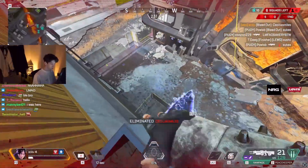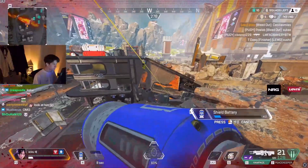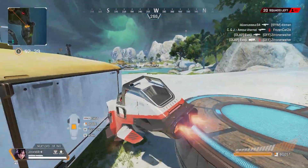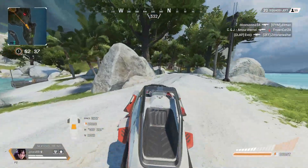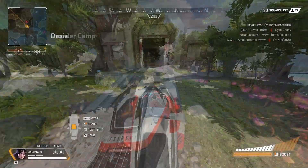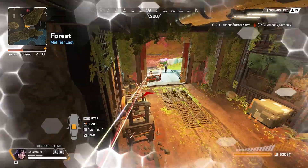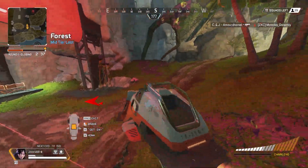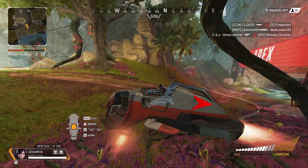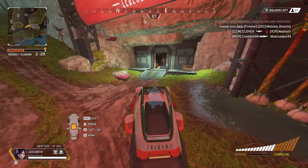Speaking of getting around the map quickly, there are two main ways that don't involve legends: tridents and jump towers. Tridents are cars that can fit all three legends on a team, giving you a fast way to get from point A to point B, but they are loud and will draw attention. If you do get shot, the trident evenly disperses the damage done across all legends on the car, giving a little protection. But if someone sticks the vehicle with an arc star it will completely disable it, forcing you to jump out to avoid the incoming damage.